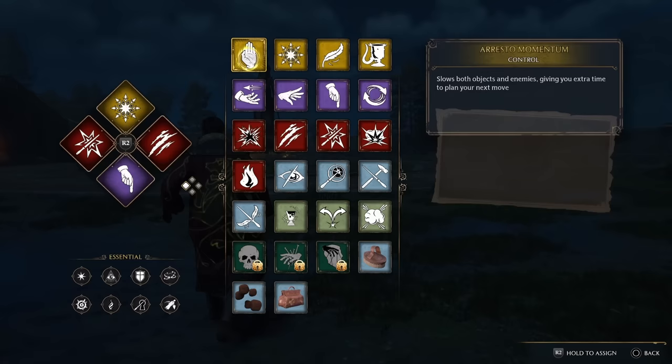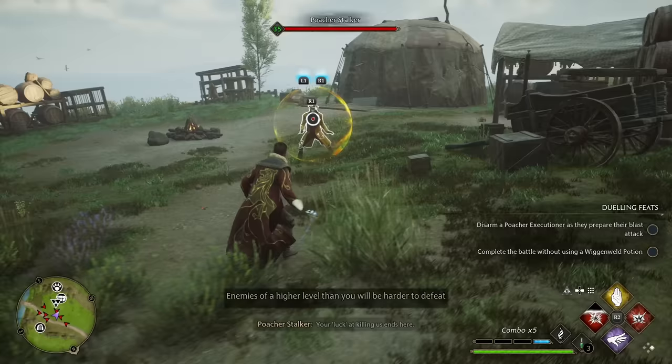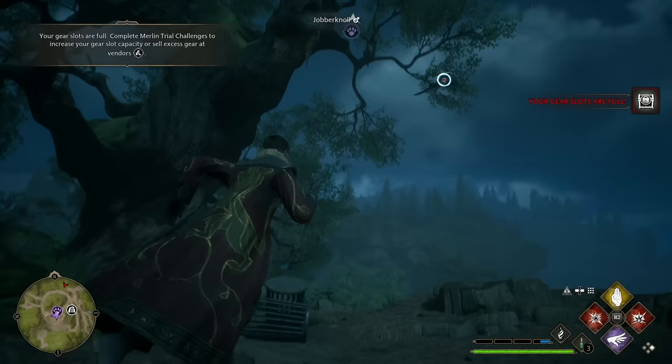For number 23, it's the control spell Aresto Momentum, which will slow both objects — helpful with certain puzzles — as well as enemies. Aresto can be really useful in the middle of a hectic battle, especially if you want to slow or stop a target while dealing with other minor enemies in the area. It's also great at making it easier to catch magical creatures in the knapsack, because you can slow them before trying to capture — or rescue — them.